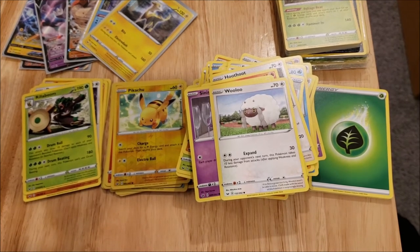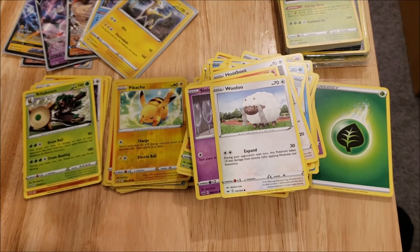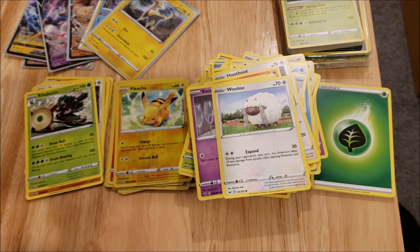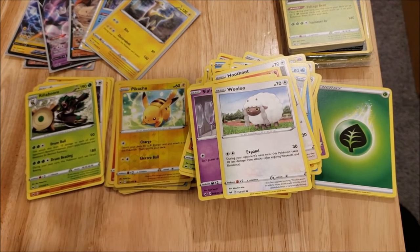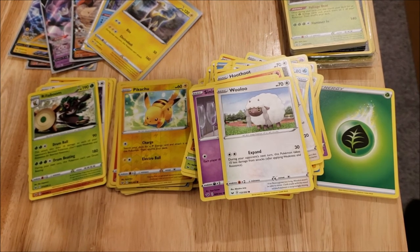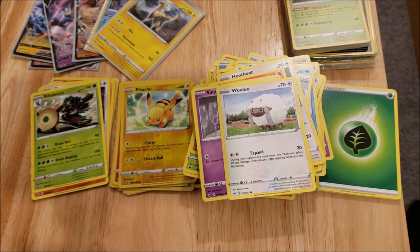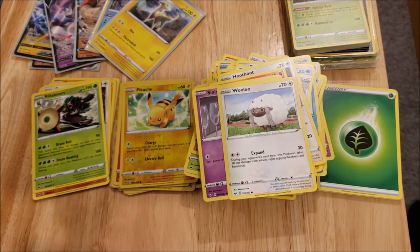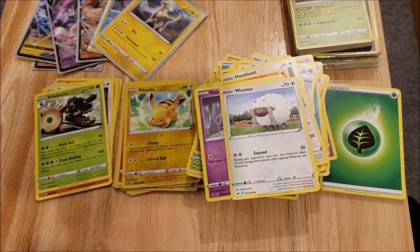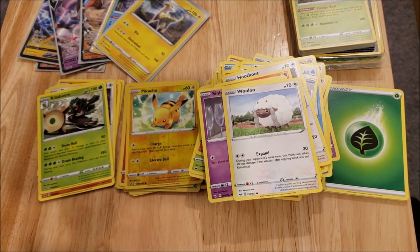Essentially I like to call it my master set with varieties. You get all the commons, uncommons, rares, and reverse foils of those cards, then all the ultra rares, full arts, secret rares, rainbow rares — all of them in the set. And then you also get all the extras, all the variations that happen. Of course we're going to see a lot of those over the next coming months or even years as they build more sets for Sword and Shield — they'll probably do some special releases of alternates of some of these cards.